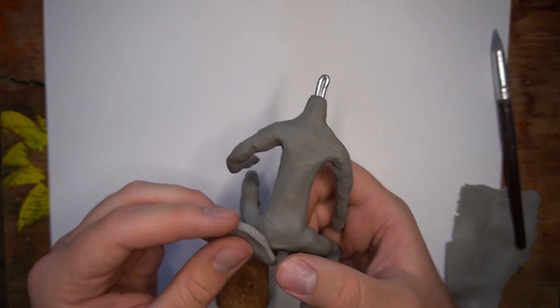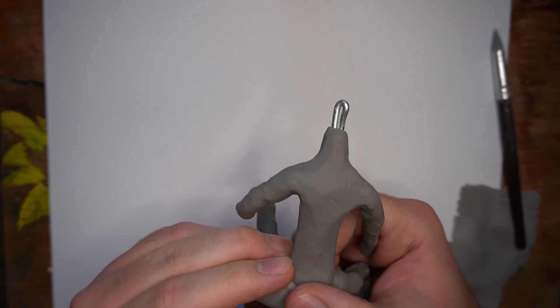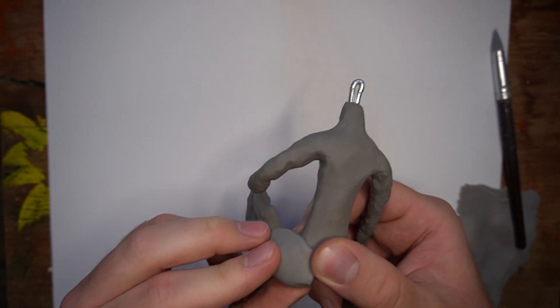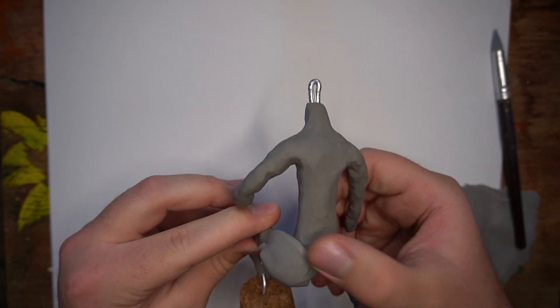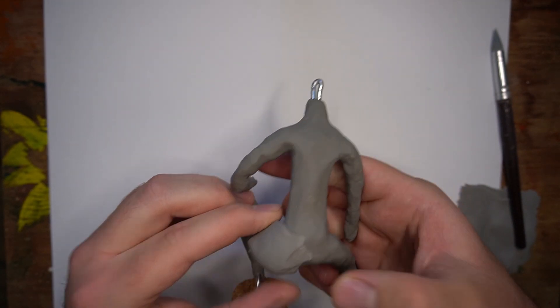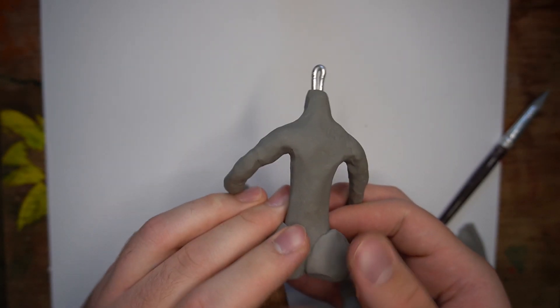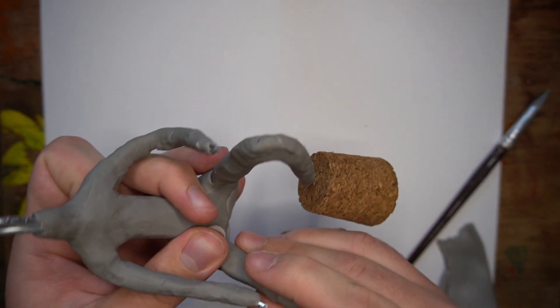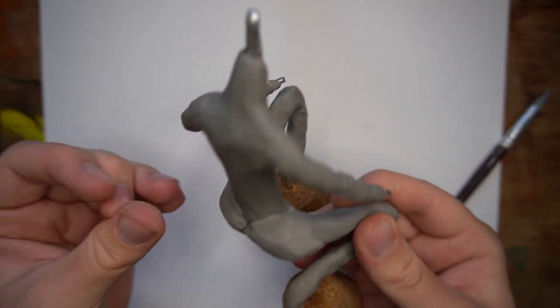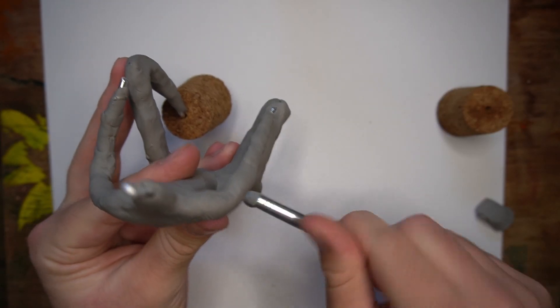I started with the sculpting of the skeleton, and then I put on his butt. At every step of the way, this project was just trying to fall apart. He fell over in the oven and burned like four times.